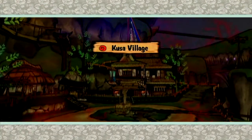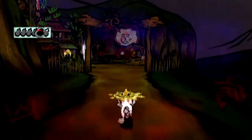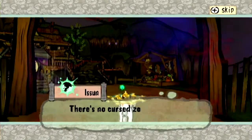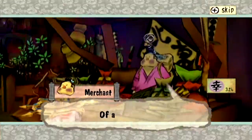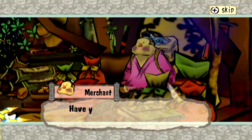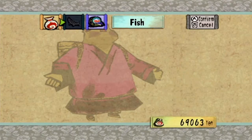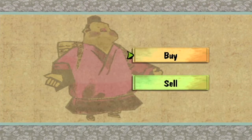Hello everybody and welcome back to the Okami walkthrough. We're here in Kusa Village and things are not looking good. Our ink pots are getting drained. There's no actual cursed zone but things are not good here at all, and pretty much everyone is depressed. It's because of this massive sense of evil in the area. We can still do stuff, but it's nowhere near as nice as it should be.